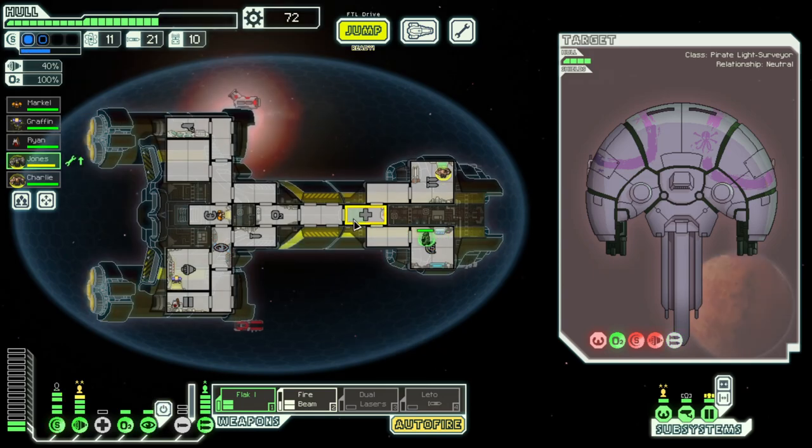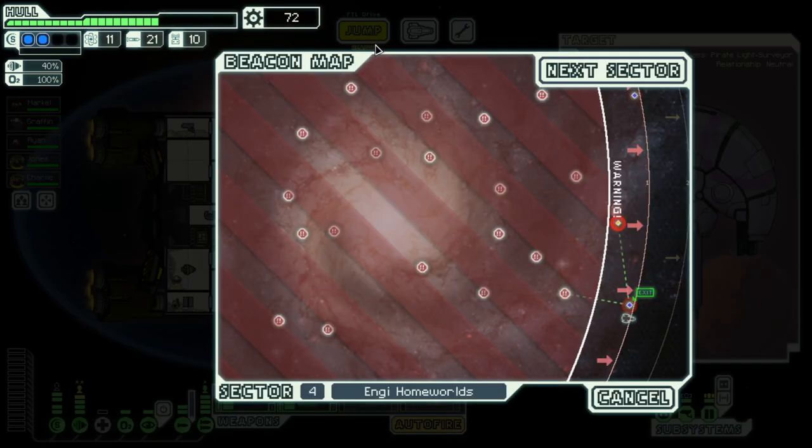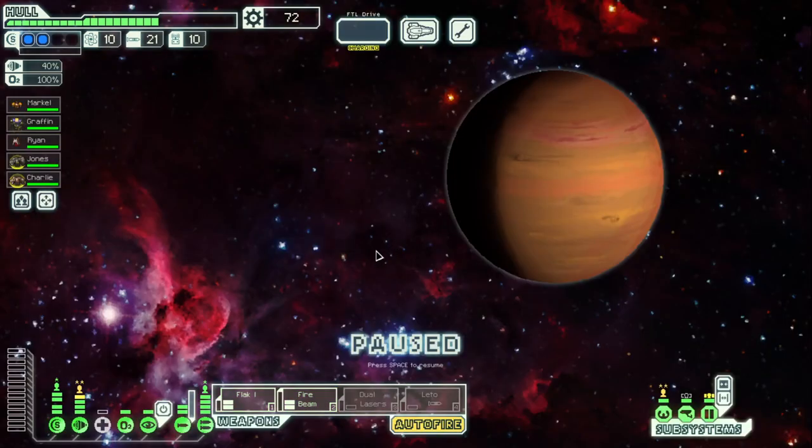Can you fix this please? Get everyone healed. We got a lot of options going for us right now. Next sector — pirate controlled or rock controlled. I think we definitely go pirate controlled — rocks are more annoying than pirates for sure. Store right off the bat is pretty huge. We have too many weapons so we need to think about what to do. Oh baby — another heavy ion!